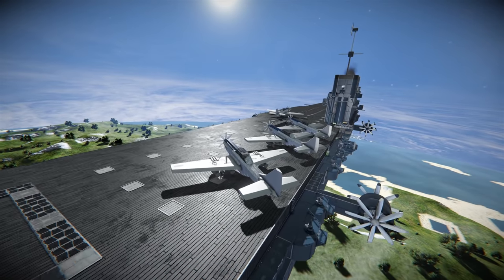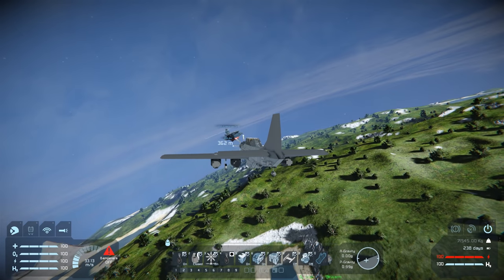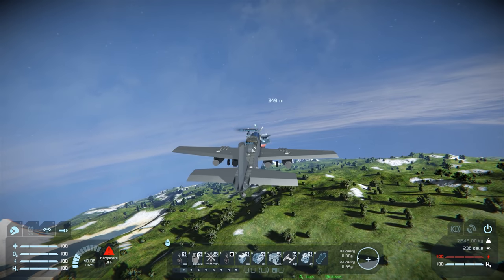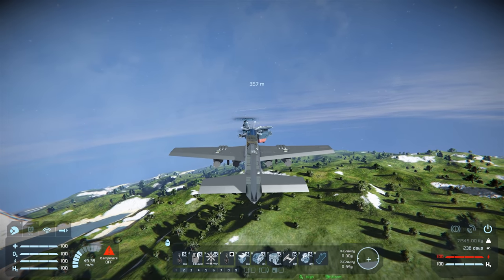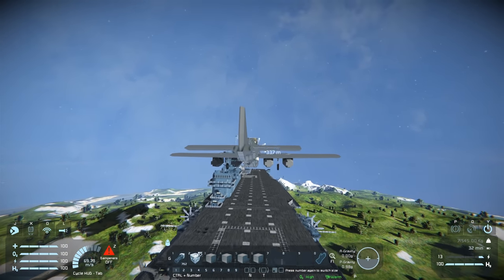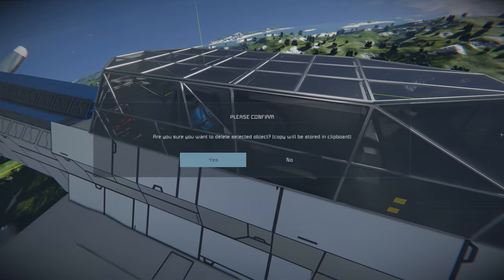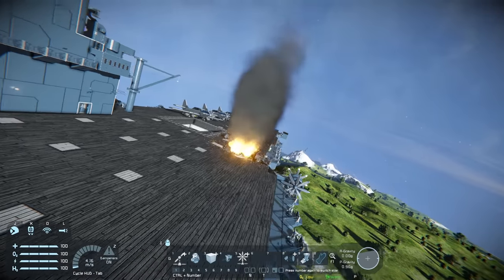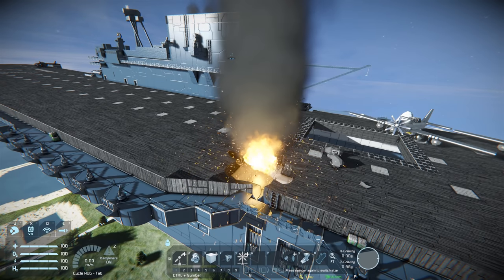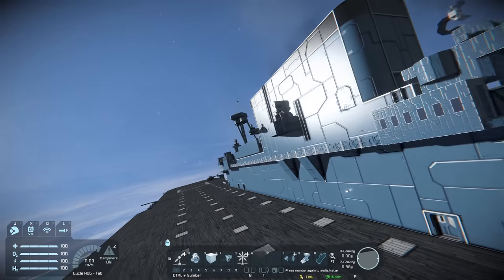Let's take off one more plane and attempt to bomb the carrier. Bombs are primed and armed — let's climb some altitude, maximize our chances by coming straight down the deck, and release the bombs. Big hit on the deck! Let's check the damage — wow, it's a cool effect, it's almost like the deck has caught fire. We need some fire crews to the deck!